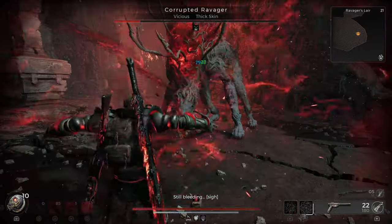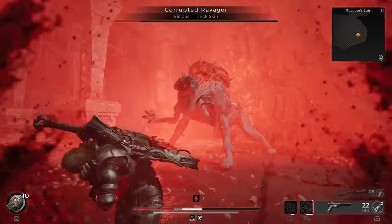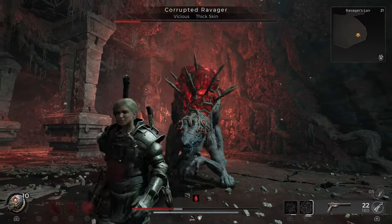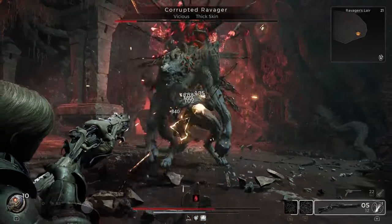So we always try to time these two skills together — proc the Death Wish and then straight away activate the Havoc form. Even outside of those skills being active, we can still be very tanky, as our base lifesteal with the guns and mods we are using goes a long way to keep ourselves alive.